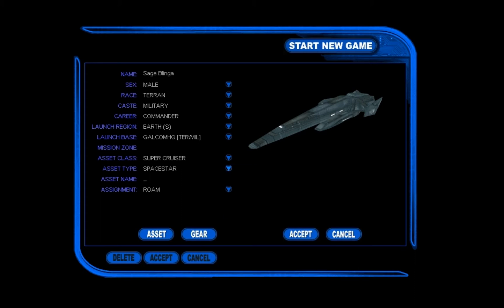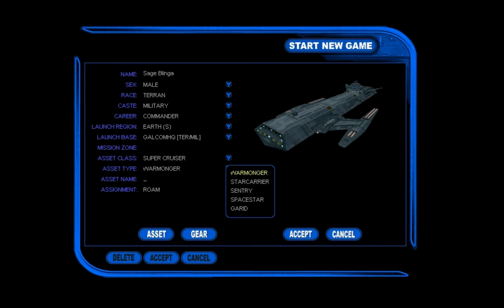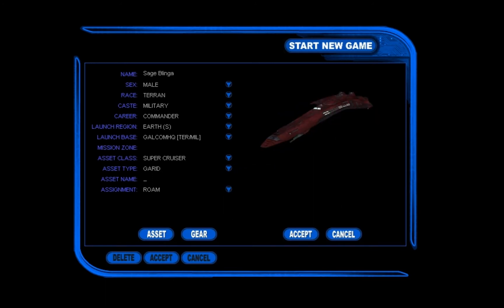Let's find the one I was looking for. What could be a good super cruiser? War Monger? Nah. Garrett? I think I'll go with the Space Star — yeah, that's a good one to start with. It's pretty good; I like this thing. We'll go with Super Cruiser Space Star. Now we get to choose its name. I will go with the obvious choice — here we go, Luxembourg Special.